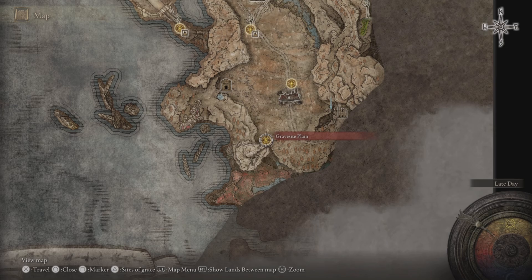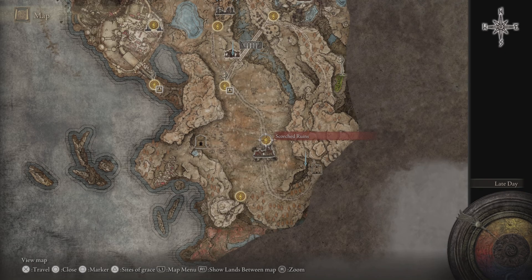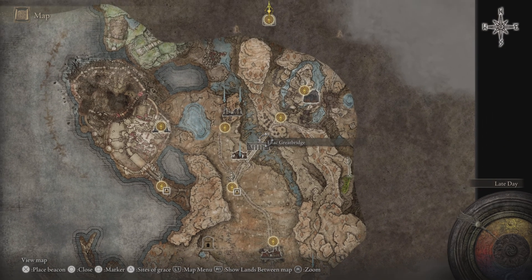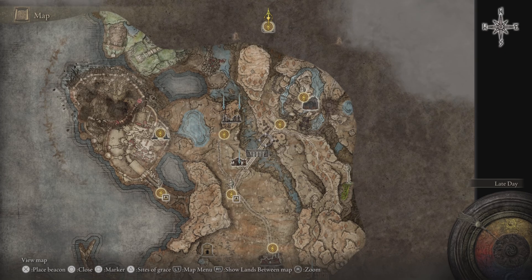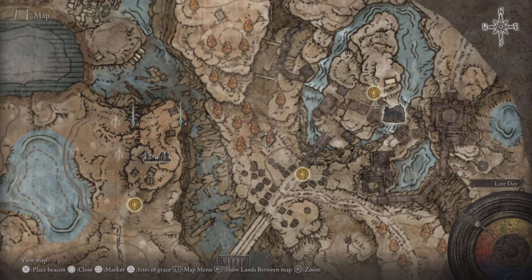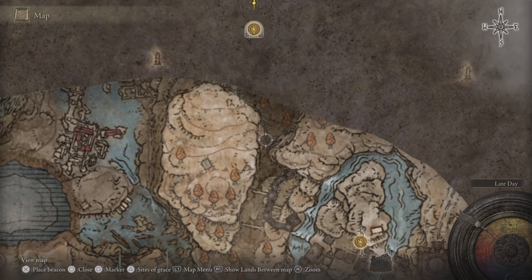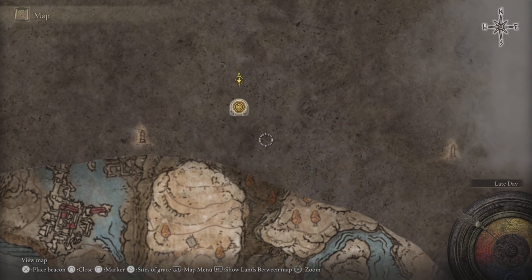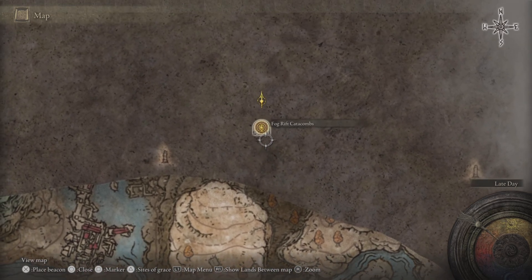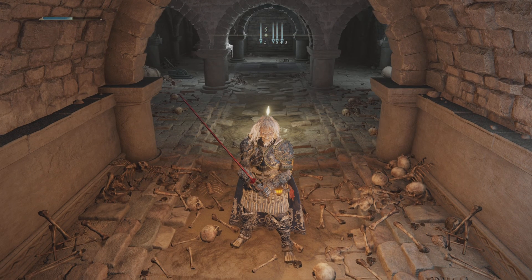Starting from the beginning: from the Gravesite Plain Site of Grace, come through and touch the Three Path Cross Site of Grace. Watch out for the guys with arrows on the bridge. Once you touch the Castle Front Site of Grace, make a left and come through - watch out for the guys throwing bombs at you and the little miniature dwarf guys in the shadow area. Then you'll come to the Fog Rift Catacombs.